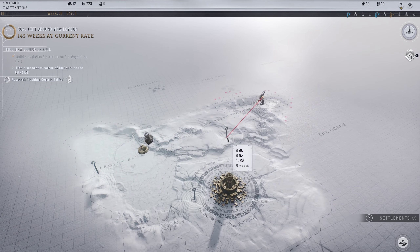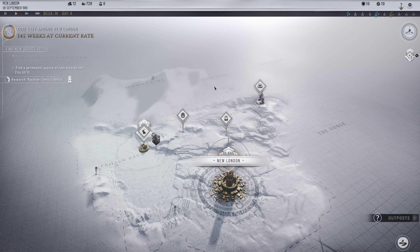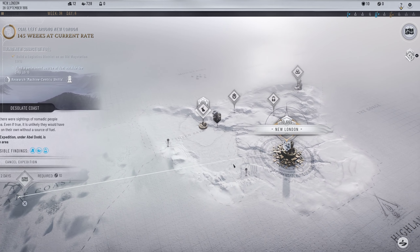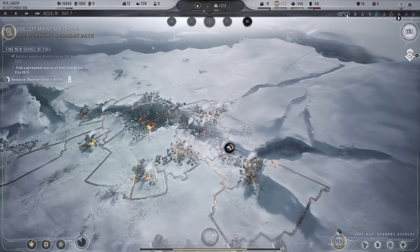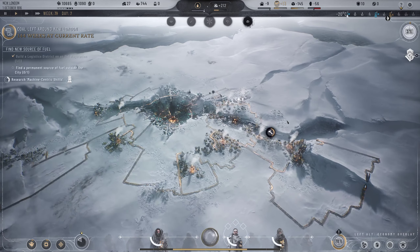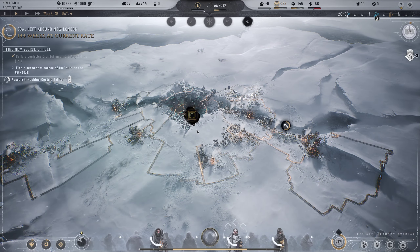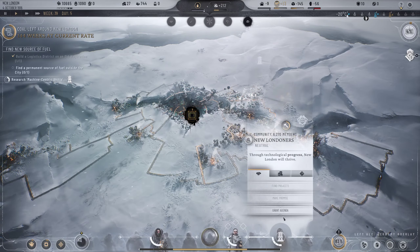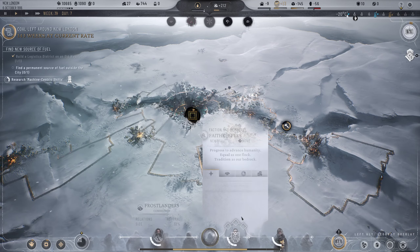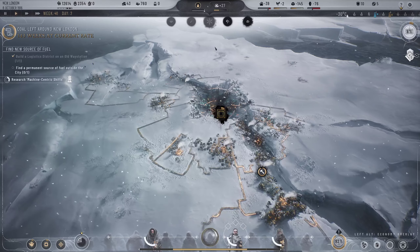That gives us another coal source, which is great. We're going to need a lot more heat stamps to do that. How much do we need to search the desolate coast - not that much, let's launch that expedition. When they're done we can build up our fuel source and get the fishing village people back to help with extra food. Crime is not doing well - greatly increased by goods scarcity. We have no money and nobody will give us any right now.